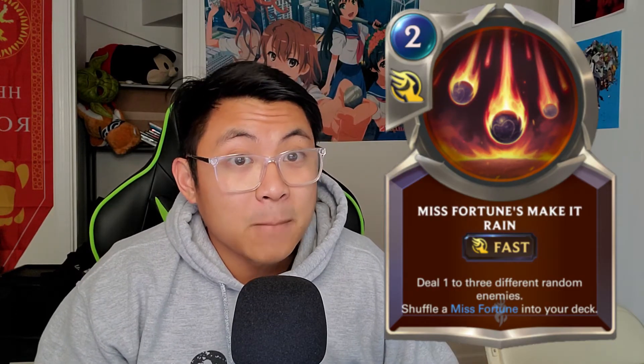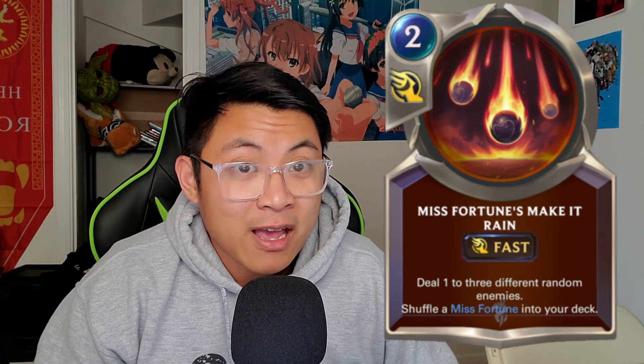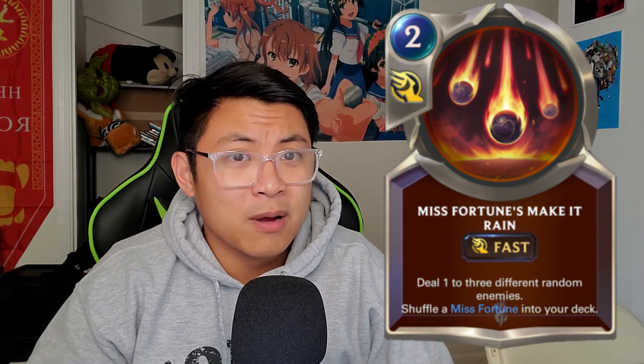Misfortune's champion spell is Make It Rain — a two cost fast spell that does 1 damage to 3 random enemies on the field. It's definitely pretty good if they're about to buff or give themselves barrier on a low minion. You make it rain, and then the ability just fizzles.